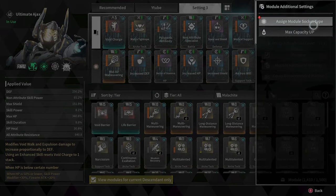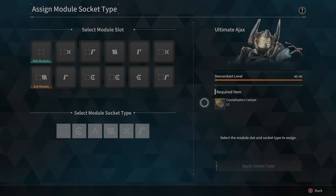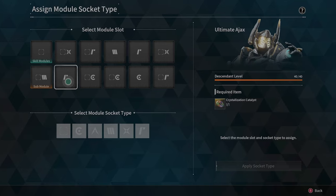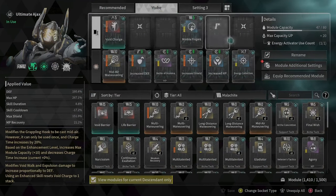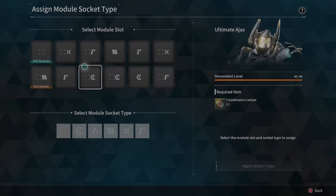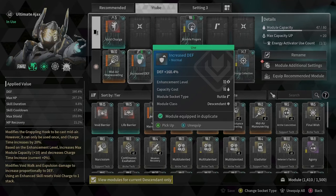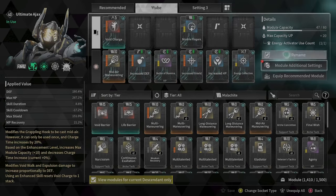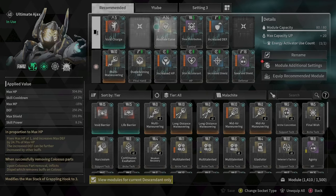After that, there's another thing: the crystallized catalyst. What does it do? Every socket has an assigned type. When you have an assigned type, the module's capacity number will be halved, meaning you can fit a lot more modules. That's how it's possible to create a build with 80 or 85 capacity — because we use the catalyst.